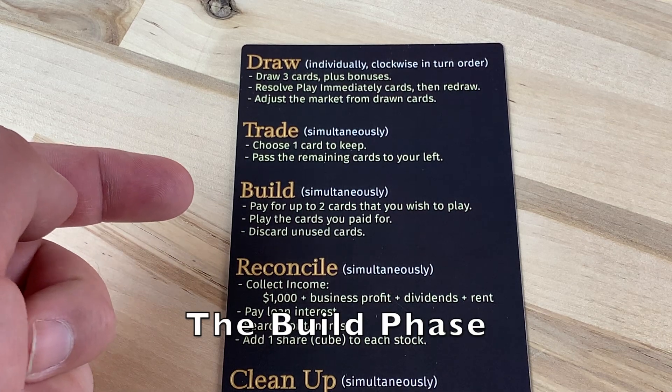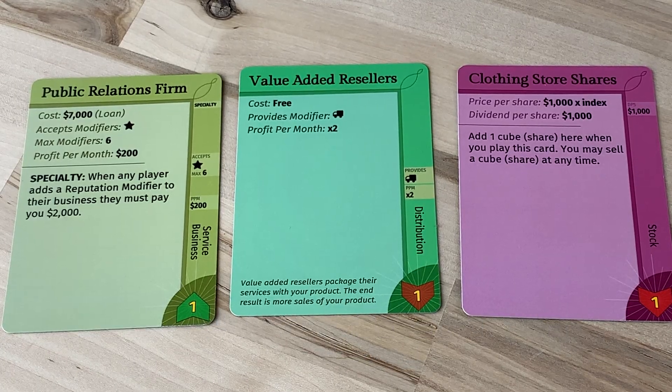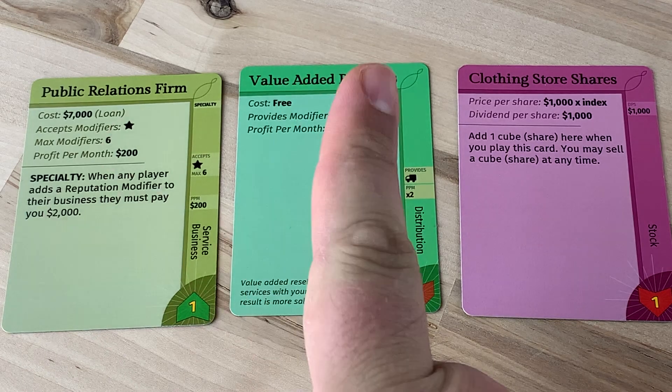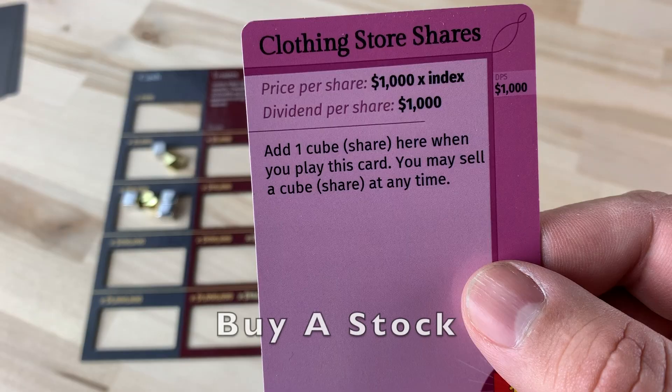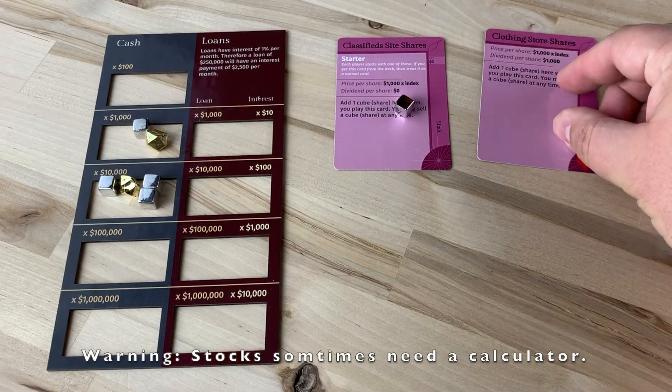The build phase is also simultaneous play. From your hand, you may choose up to two cards you wish to put into play. Value-added resellers is a modifier that is incompatible with the public relations firm, so we can't build that. Let's start by buying shares in the clothing store. Our initial buy will be $1,000 times the index, which is at $17,000 — so $17,000.